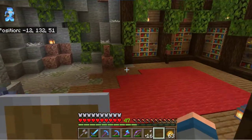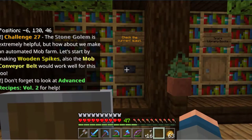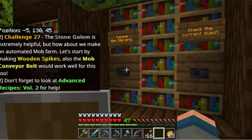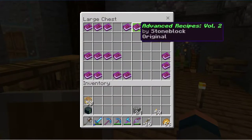I don't think there's anything else in here. Let me try to remember which quest I'm on — it said something about automating a mob farm. Wooden spikes, also the mob conveyor works well for this too. Advanced Recipes Volume Two, okay, so let's go and have a look in Advanced Recipes Volume Two.